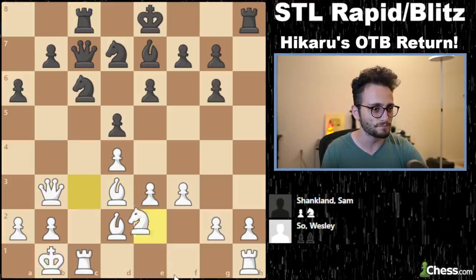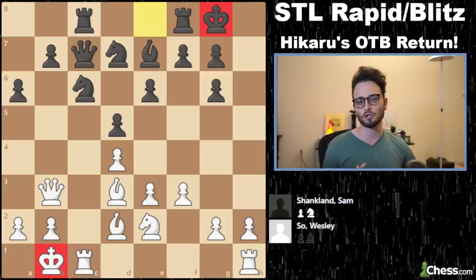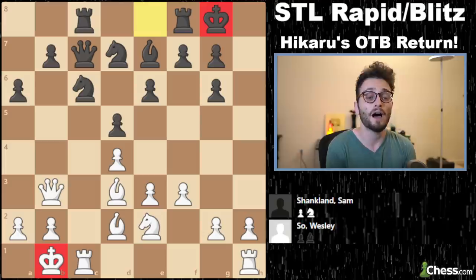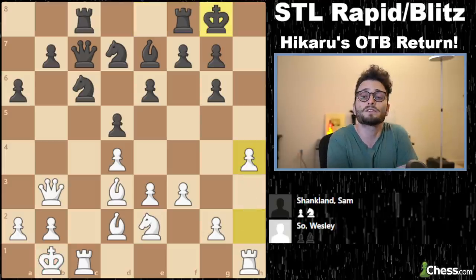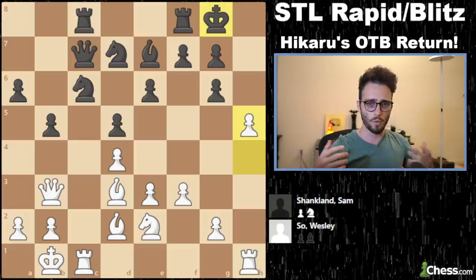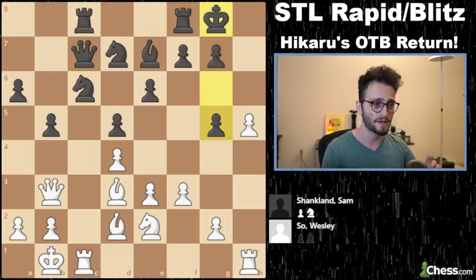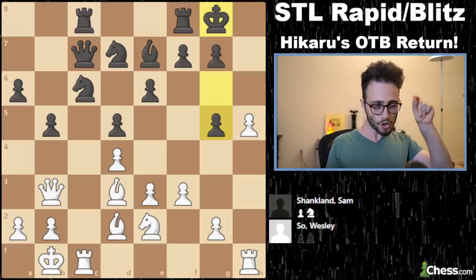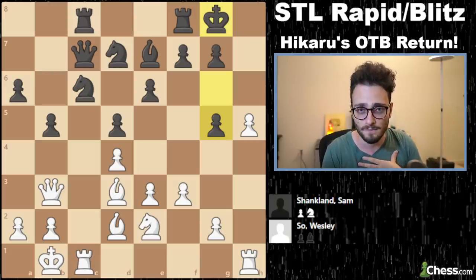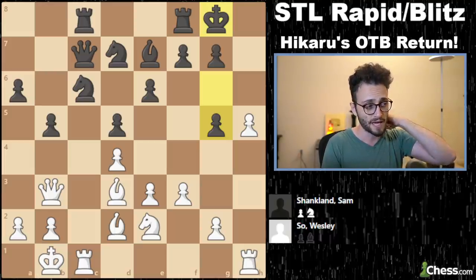If the kings are castled on opposite sides, what should white play in this position? Of course, h4. Of course. b5, h5 — let's go. It's like a hockey fight: we're fighting after the next faceoff. H5, g5. And here Wesley plays one of the most aggressive, nasty moves I've ever seen in my life. I'm not joking. I've played chess for 20 years and I have never seen a move more absurdly aggressive than the next Wesley So move: king to a1.